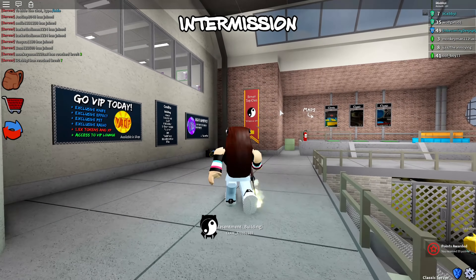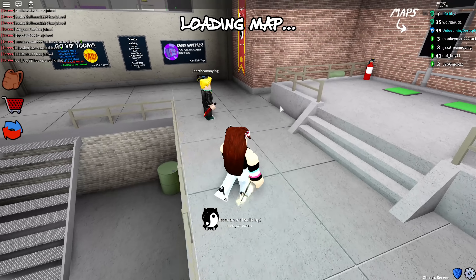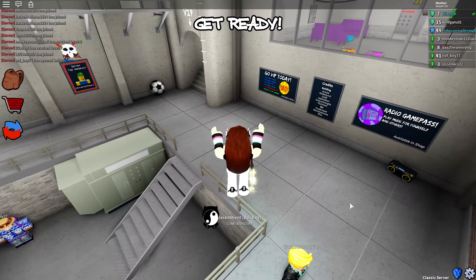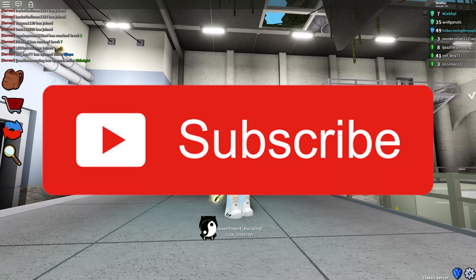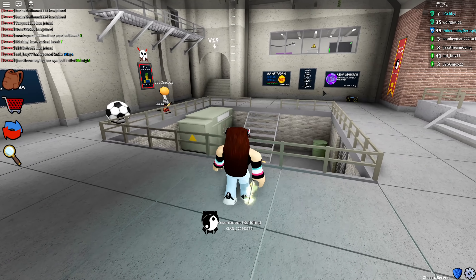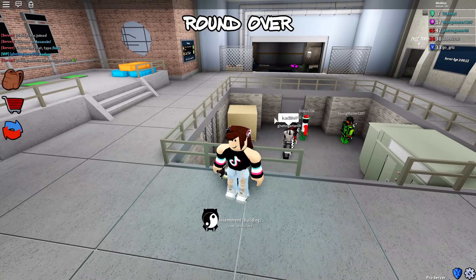I grinded all the way to Prestige 2 on this alt because six episodes in, everyone kind of knows me. This time I'm going to jump between Classic, Pro, Deathmatch, and Party — probably mostly Pro and Classic. Before we begin, hit subscribe because once we hit 100,000 subscribers we're giving away an Elegant Blade, which is significantly better than this knife. Starting in Pro mode.